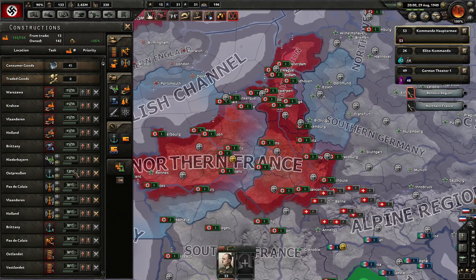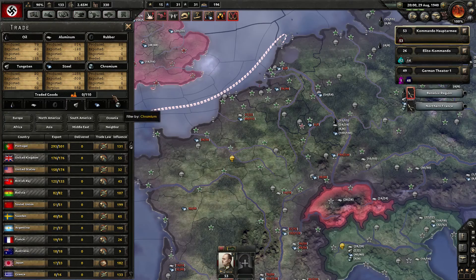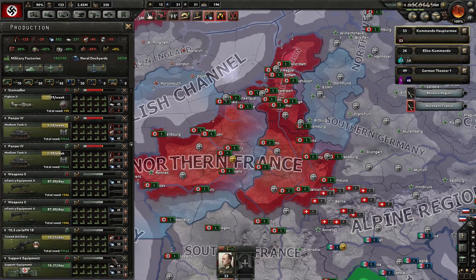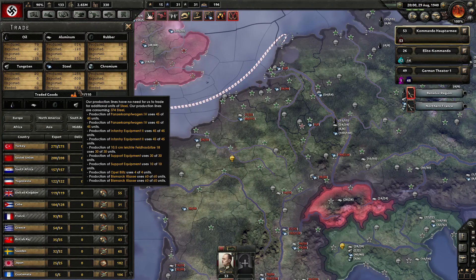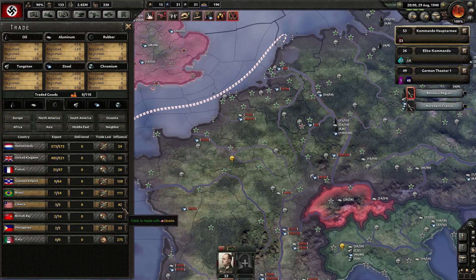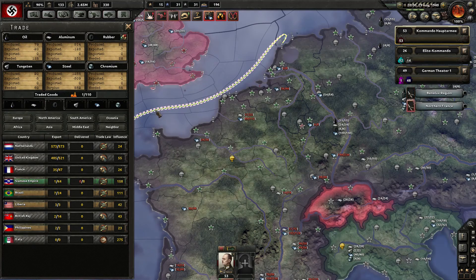We have a few lines of civilian factories, which is nice. We need chromium, but the tanks don't need chromium — only our ships, which I don't care about. Steel we have a surplus. Aluminum we have a surplus. We need 28 rubber — we can get pretty much nothing. We need a lot of tungsten.